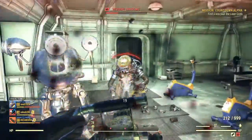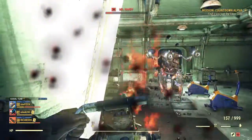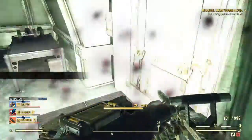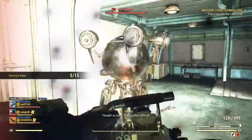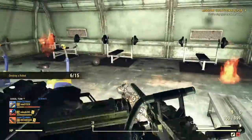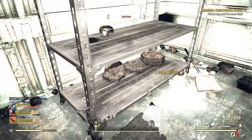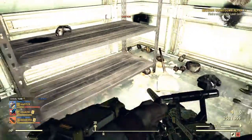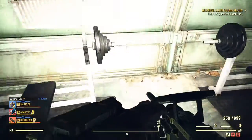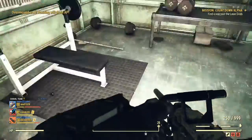You're going to have to fight some robots along the way. In the gym area here, this is where your lead is. Check this stand here, and make sure you check around the bench areas for dumbbells, loose weights, and stuff like that.